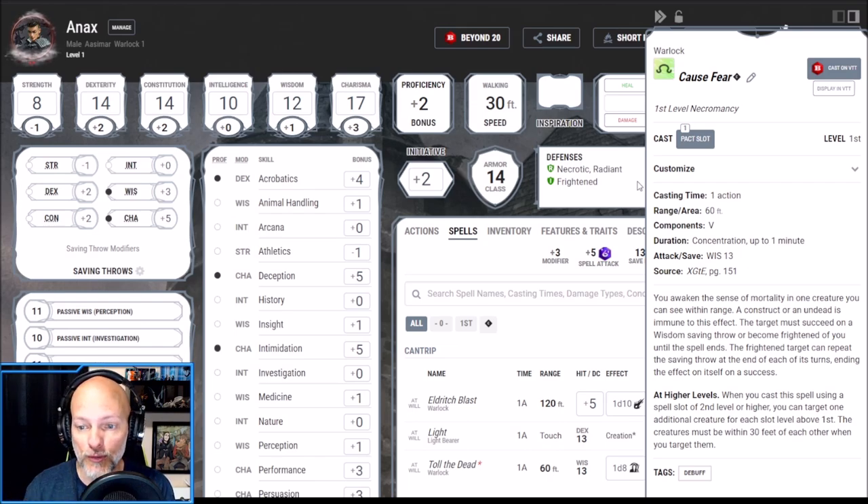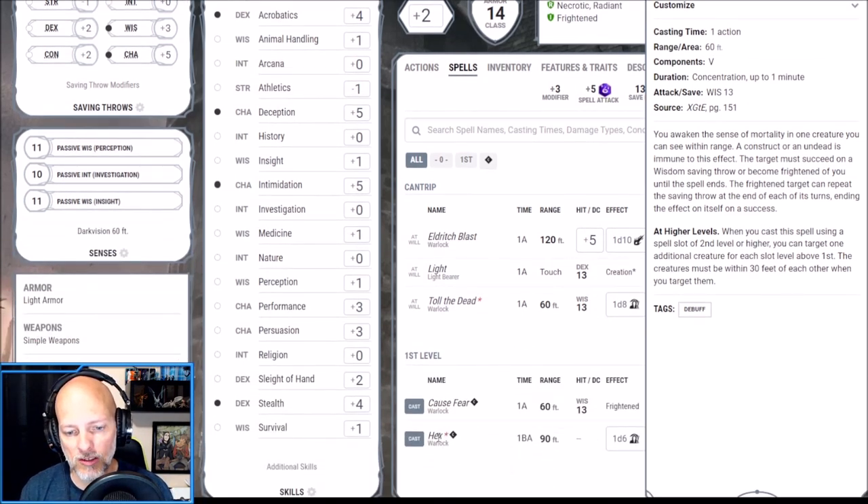With Cause Fear, you awaken the sense of mortality in one creature you can see within range — a construct or undead is immune. The target must succeed on a Wisdom saving throw or become frightened of you until the spell ends. The frightened target can repeat the saving throw at the end of each of its turns. We can also upcast this to hit more than one target, which is very ideal. This will be one of our combo pieces with the Hound of Ill Omen when we reach level 7 — absolutely amazing.